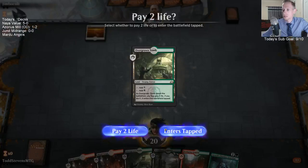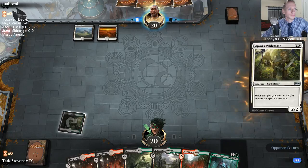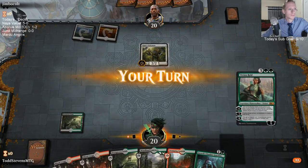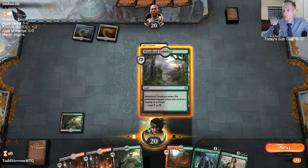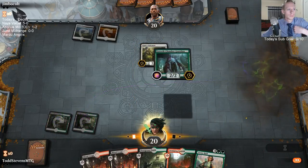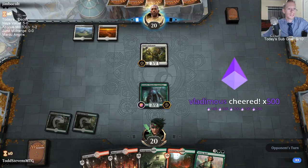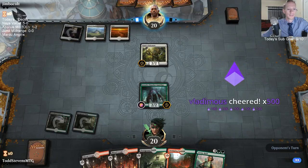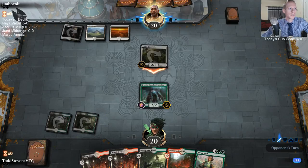At least we can cast spells — I like casting spells. Don't want that land though. That's a good spell to cast. Vladimus, thank you so much for the bits, I do appreciate that. And Naya Value is up on YouTube now. Time to start uploading Azorius Mill.